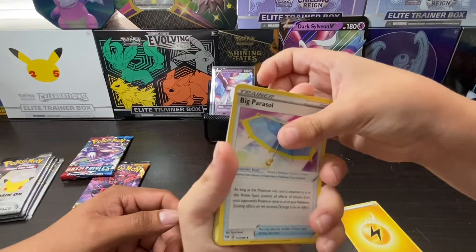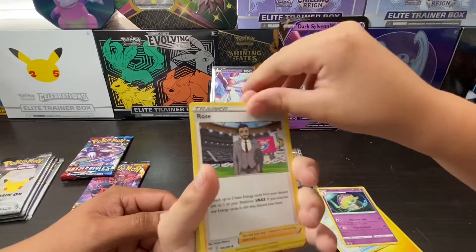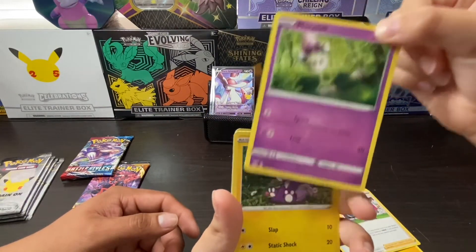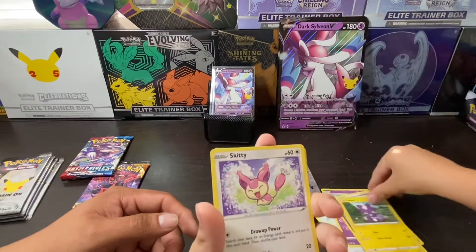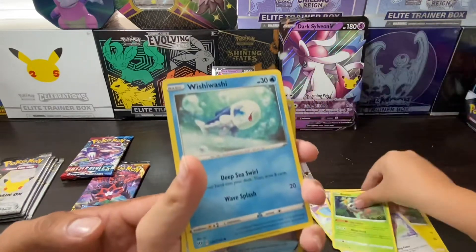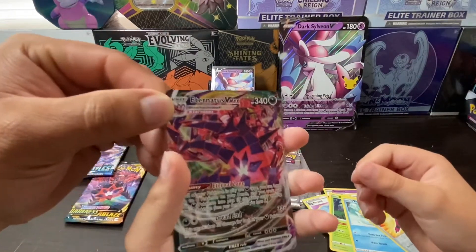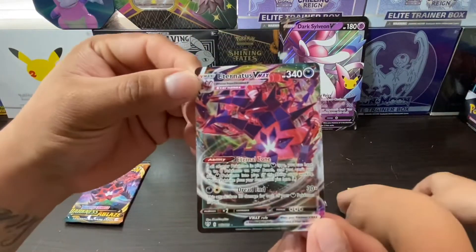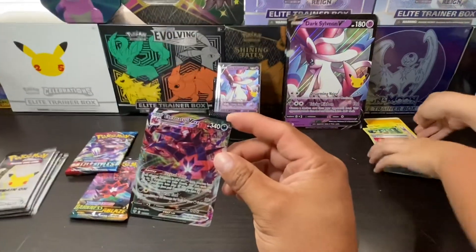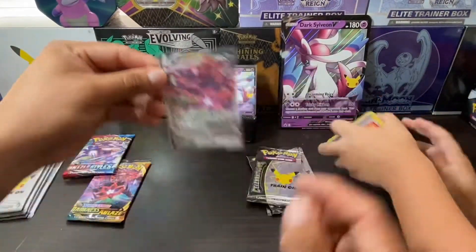We got Whismur, Noctowl, Roserade, Morpeko, Morpeko low, Toxapex, Skitty, Roulette, Wishiwashi, Galarian Slowbro reverse — and a Toxtricity V-Max guys from the first pack! Look at that, wow, that's awesome — first pack magic! Let's go baby!